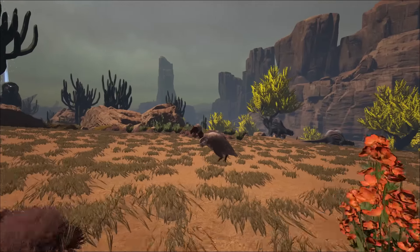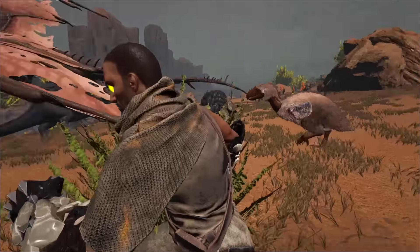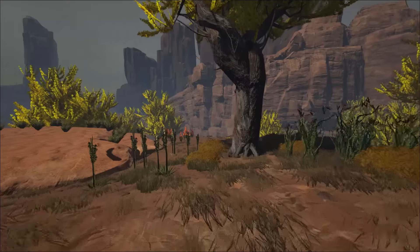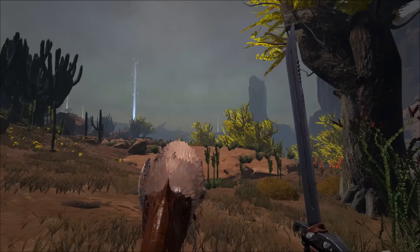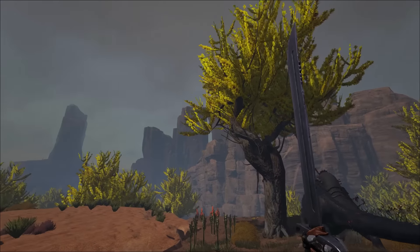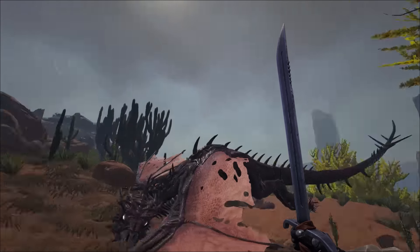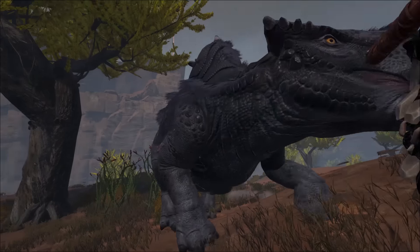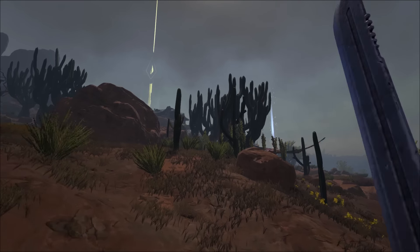There are always terror birds everywhere attacking things. That bone wyvern follows the big Dodo Wyvern around. I like the event - I think it's really cool and brings a lot. I've seen the Dodo Wyvern flying around a few times just normally spawning. Poor morellatops - you shouldn't have fought back. But anyway, that's pretty much all there is.